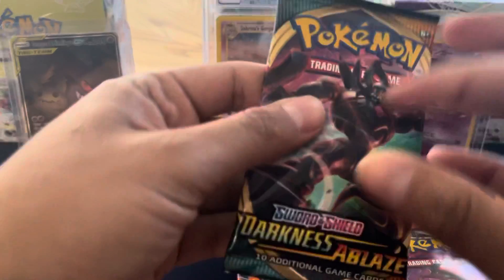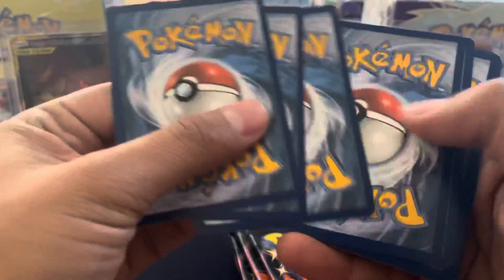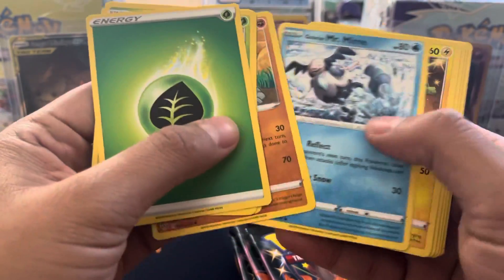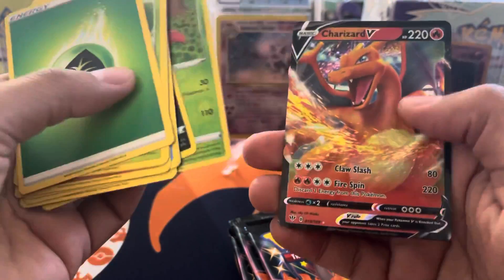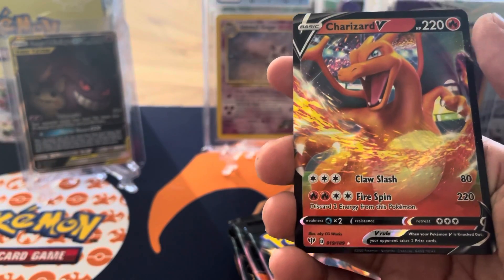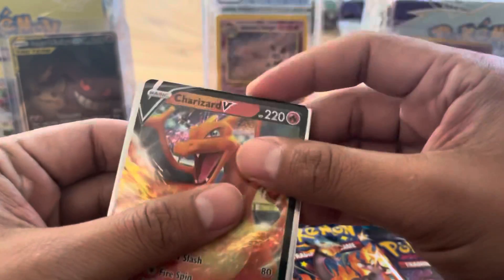Let's go with Darkness and Blaze. Let's see if we can get anything good from here. Mr. Mime, Disperse, Spirac, Parasect — and ooh, a Charizard V! Not the best one, but it's still a Charizard. You can never go bad with Charizard. Not bad, yeah okay.